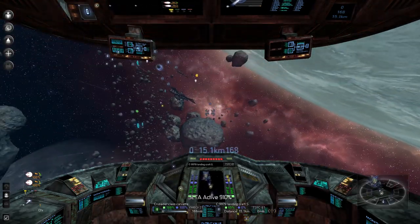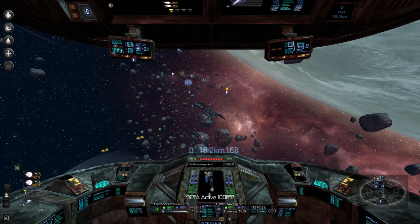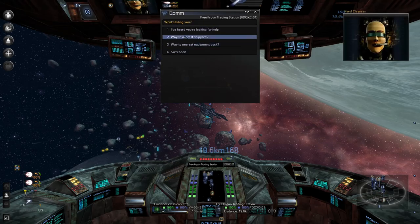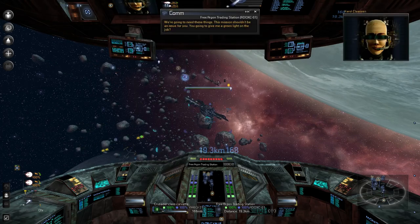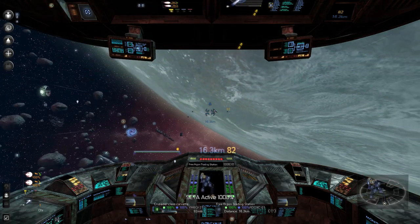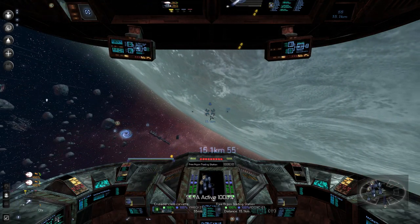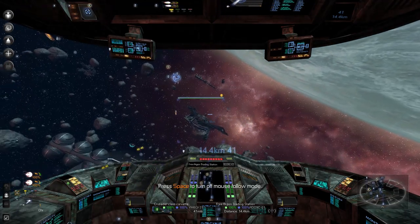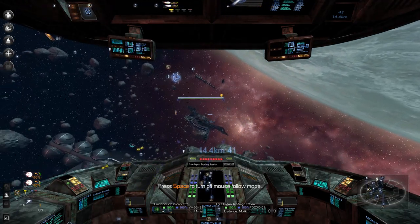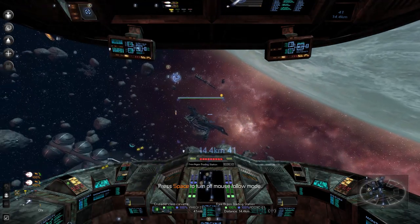Oh my gosh — Alliance, Orb Gamma, and the Orb Belt! Yes, I'll take that — it's a free million right there. Yep, give it to me, I'll take it. Sector map — where am I in relation to everything? Go to this Kahuna Bakery autopilot dock, because we are in the mother lode of areas right now. I don't want to lose anything.